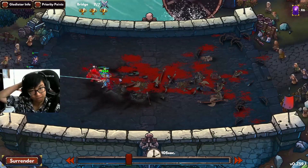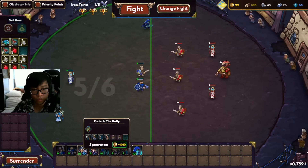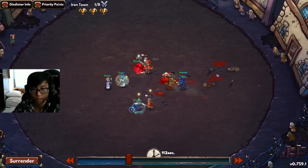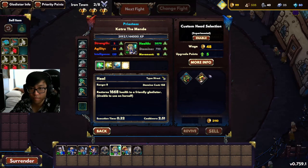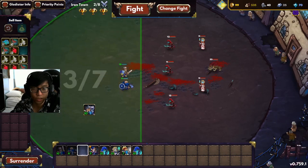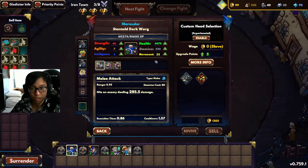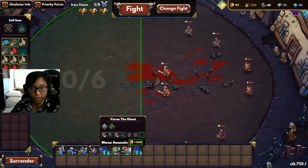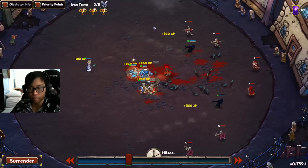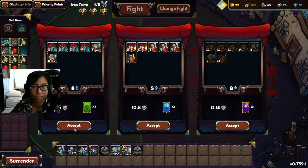Moving on to the fifth tournament, I like to call this the castle tournament but the official name is Iron Town. This tournament is pretty hard because the units are even harder than before — they do way too much damage and your units are not going to survive easily. Still, you can out-damage them through formations and having revives. Even though your units are dying, you're still winning in the end if you position yourself well enough. Also remember to look at your gladiators for unique traits that have huge fighting potential, and you might have to change your early game units to better ones.